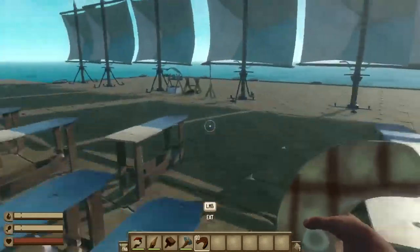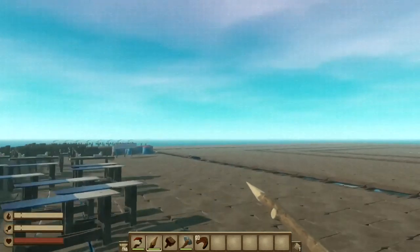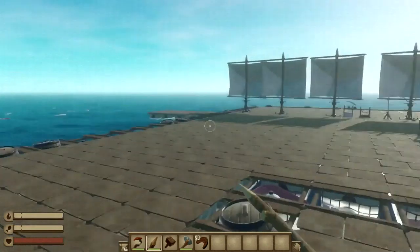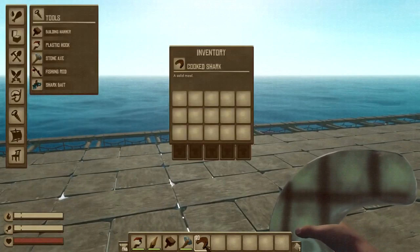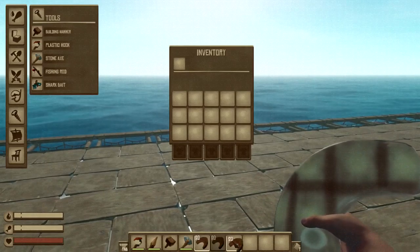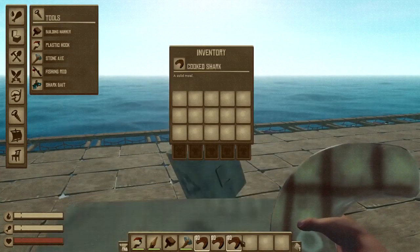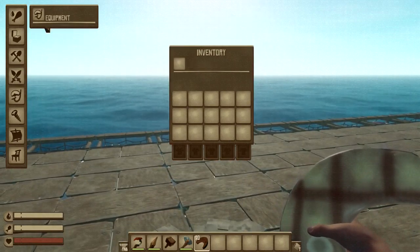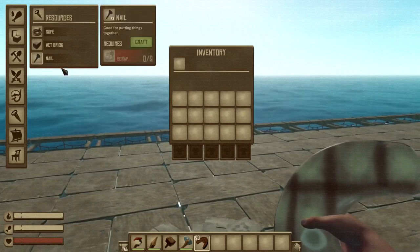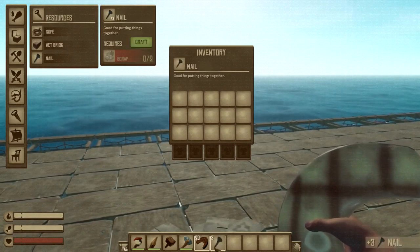I can't die, and I can one-shot stuff. For example, if a shark came I could one-shot it. And I can duplicate stuff — if I just do that, it duplicates all of it. And if I want to craft something, maybe a nail, I don't have any scrap in my inventory but I can still craft it.